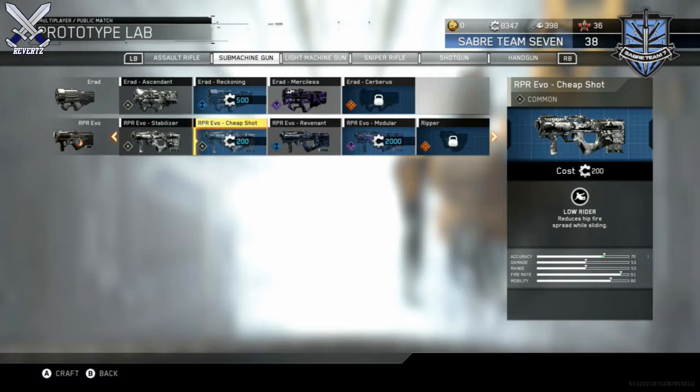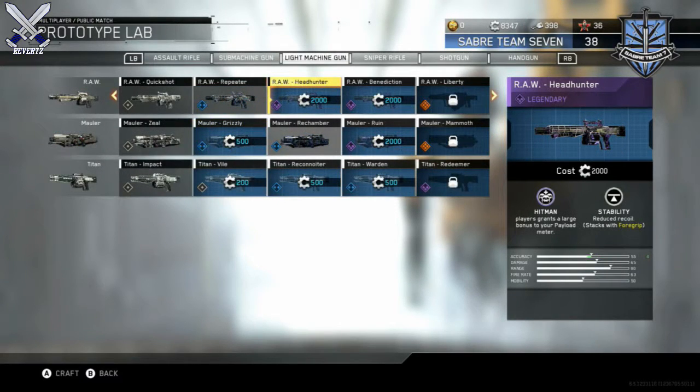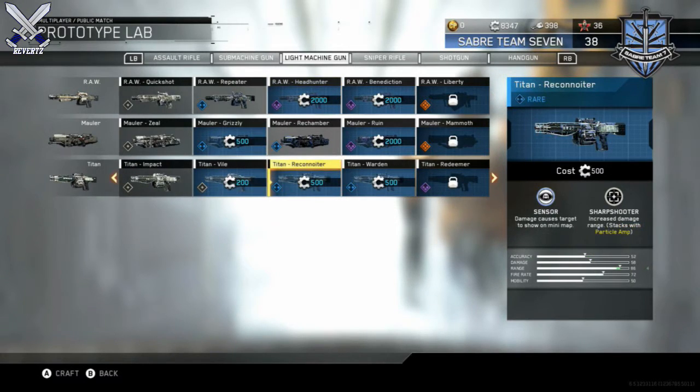Next up we have the RPR Evo Cheap Shot, which comes with the common trait Lowrider — the same as the RPR Evo Sled Shot, surprisingly. Then we have the Raw Headhunter, which comes with the perk Hitman, granting players a large bonus to your payload meter. It also comes with Stability, which reduces recoil and stacks with Foregrip.